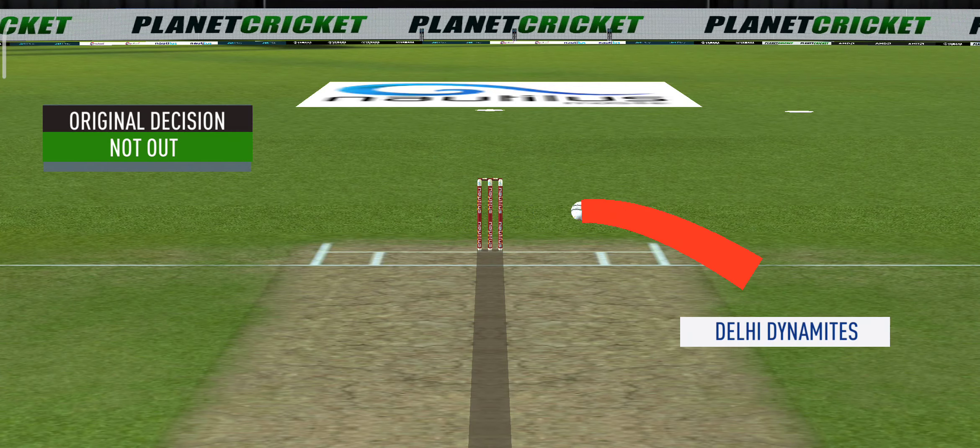That's gone high in the air and that's gonna clear the boundary for six. He has got a wide range of shots — what is he going to do next? That is huge; the bowler thinks he's got the batsman but the batsman thinks otherwise.